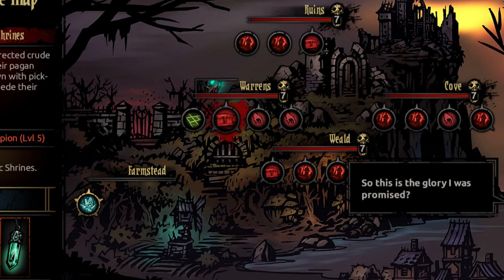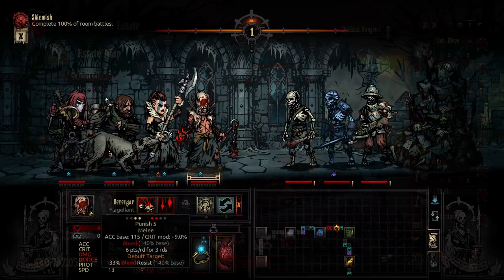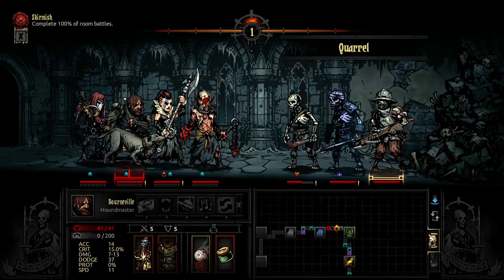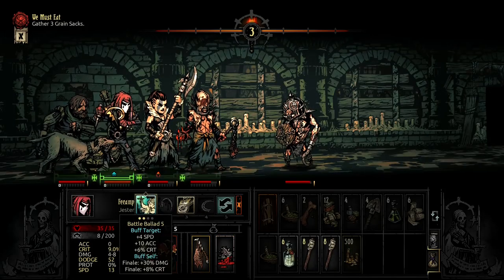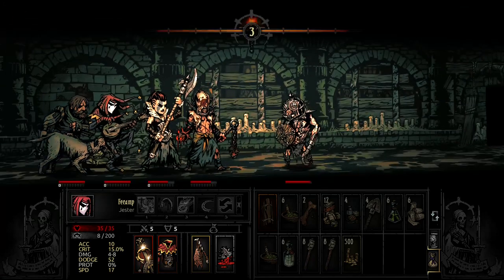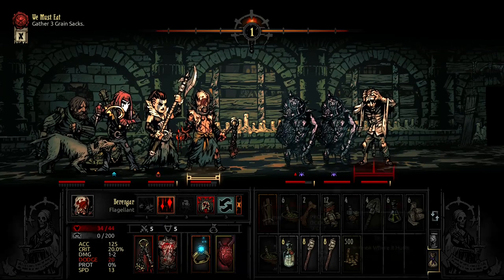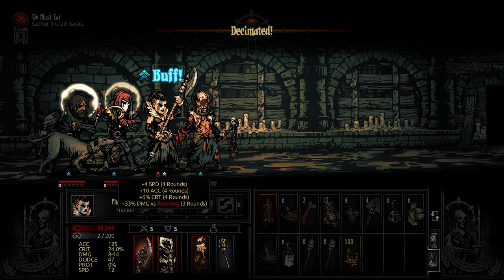And speaking of combinations, Number 3: pick heroes for a journey according to their synergy together and their strengths. Sending a flagellant, a hellion, a houndmaster and a jester into the ruins is a good way to get your party wiped out — all four of them heavily rely on bleeds and skeletons can't bleed. The houndmaster relies on markings and is at a disadvantage because no one else can use marks or benefit from them. However, if we send the same team to the warrens, things look different. The swine are very susceptible to bleeds, the houndmaster deals extra damage against beast-type enemies, the flagellant can use Rain of Sorrows against pesky backline enemies, and the hellion deals 33% more damage to bleeding enemies upon getting a crit chance with jester's Battle Ballad.